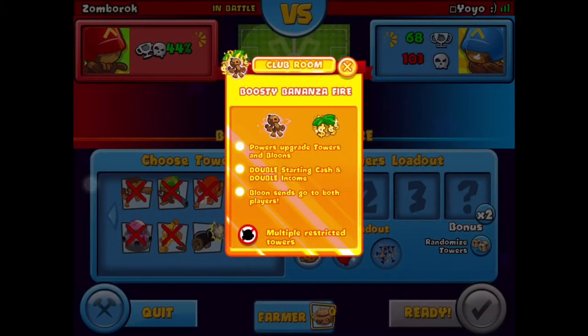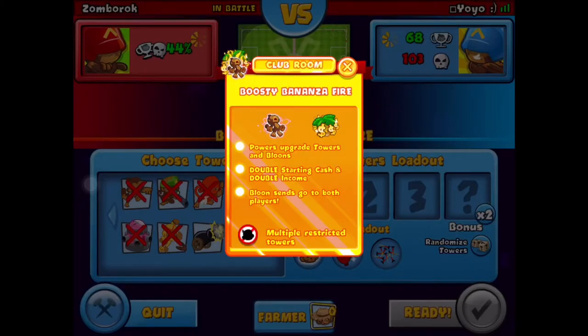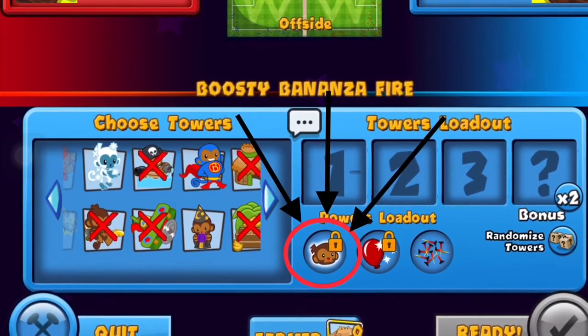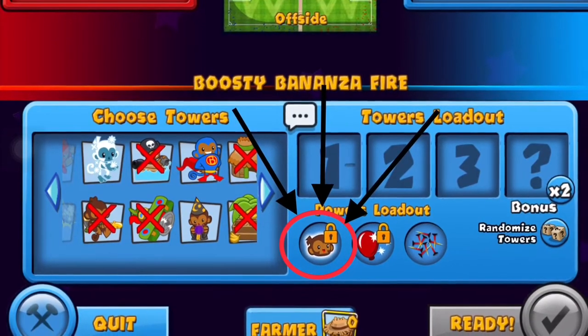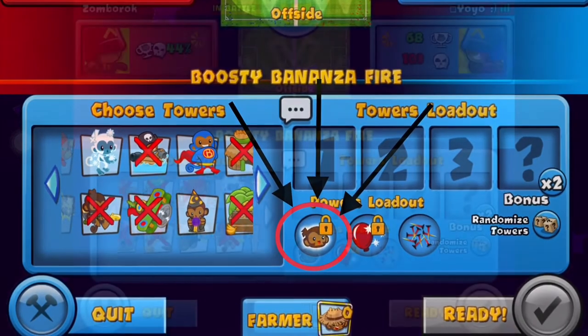So for this method to work you should probably have a friend because it makes it a ton easier, and you guys need to create a party room. Once you have a party room, make sure to make it a Bonanza, Playing with Fire, and Boosty so that balloons give you four times their normal economic value and you start out with 500 eco. The second preparation you need is the Mega Boost power — this is very important and the method cannot be done without it, so make sure you have it. I have a picture of it on screen there.